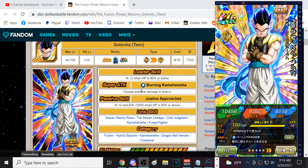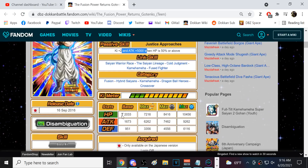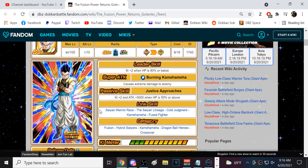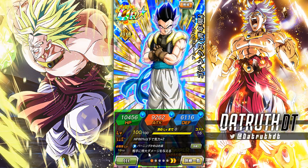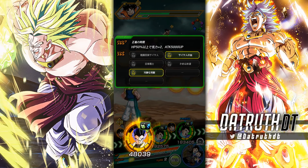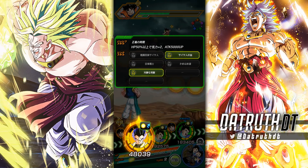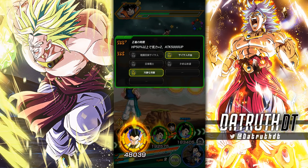If we take a look at what he does, he only does Extreme and just 2 Ki and 5,000 attack when HP is 50% or above. Again, this is a free-to-play unit given out when Dragon Ball Heroes was first introduced, so we definitely cannot expect a lot. His link set is not bad though — he's got Saiyan Warrior Race, Saiyan Lineage, Fuse Fighter, Kamehameha, and Cold Judgment. Then with Tech Ultimate Gohan we have Saiyan Lineage and Cold Judgment active.